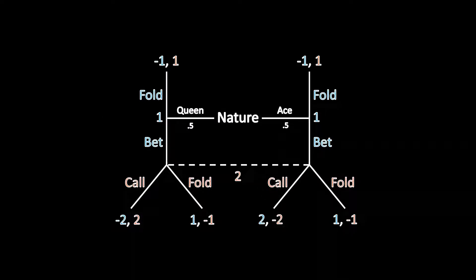Let's now start working toward answering those questions. The first step is going to be to write down a game tree that we know how to analyze. Nature begins the game by drawing Player 1 as either a queen or an ace type with equal probability. Regardless of type, that player chooses whether to bet or fold, and only if Player 1 has bet does Player 2 choose whether to call or fold. All of those payoffs match what we described before.